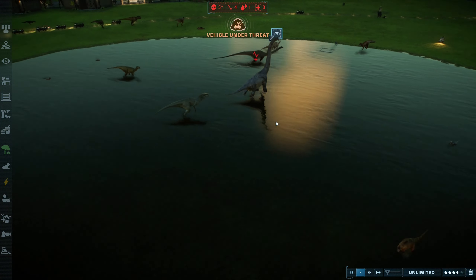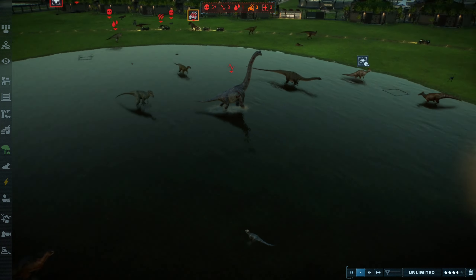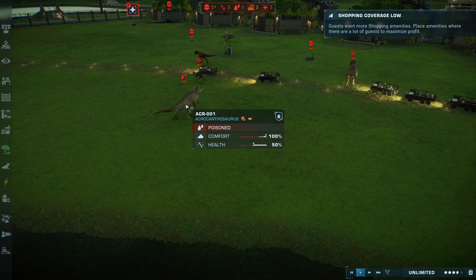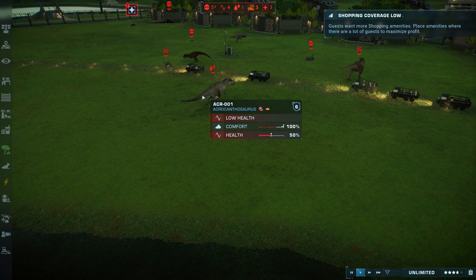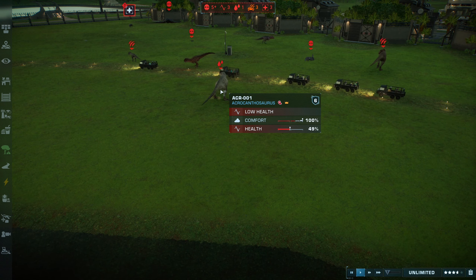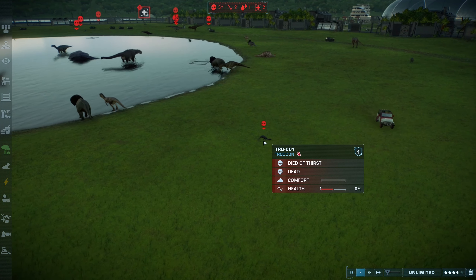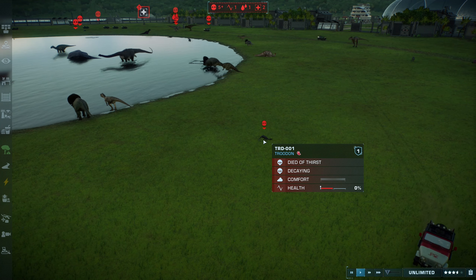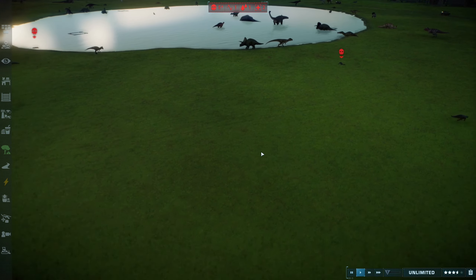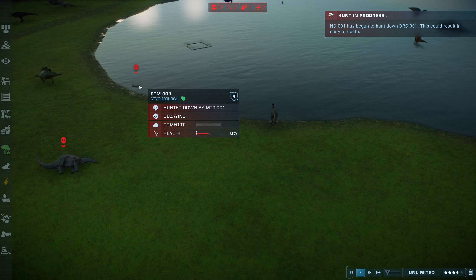The Acrocanthosaurus was poisoned by the Scorpius Rex — surprisingly its health is just now getting to a bad point. I wonder if it will actually be able to pull through. The Trilodon actually died of thirst — I would have not guessed that. I mean, that's why there is a gigantic lake in the middle of the place. But hey, I guess it is what it is.